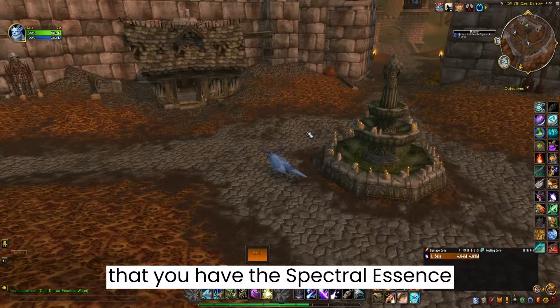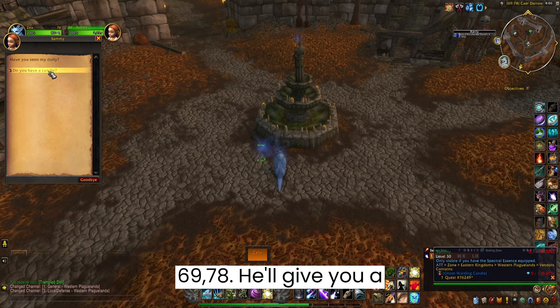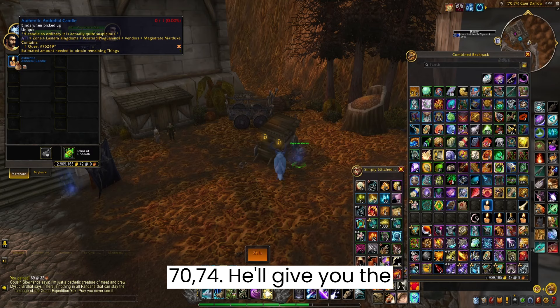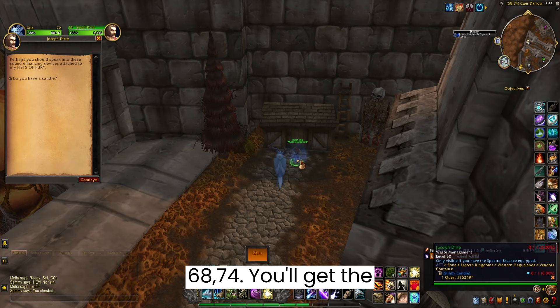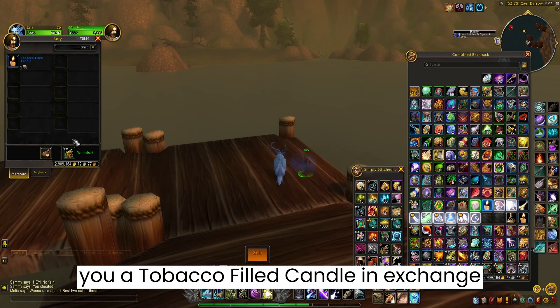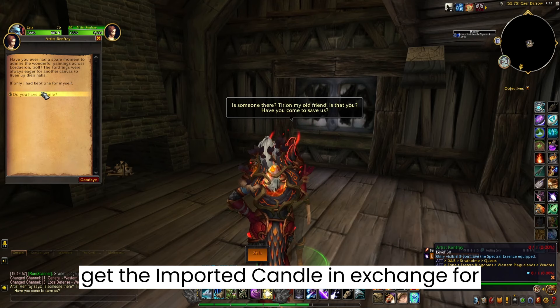Now that you have all the items, be sure that you have the Spectral Essence Trinket equipped, and return the lost items to the following ghosts. Samy — he's next to the fountain, coordinates 69, 78 — he'll give you a Ghost Warding Candle in exchange for the Trampled Doll. Magistrate Marduk — coordinates 70, 74 — he'll give you the Authentic Andor Hall Candle in exchange for the Deed of Andor Hall. Joseph Dirt — coordinates 68, 74 — you'll get the Stinky Candle in exchange for the fountain water. Rory — coordinates 63, 75 — giving you a Tobacco-Filled Candle in exchange for the Shipment of Smokes. And lastly, Artist Renfrey — coordinates 65, 75 — you'll get the Important Candle in exchange for the Road Ahead Painting.